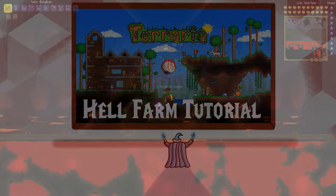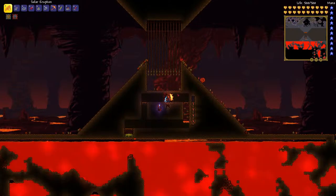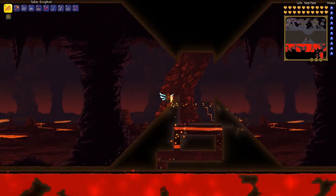Hello everyone, welcome to another Terraria tutorial video. In this video I will show you how to build a hell farm. First thing you need to know about farming hell is that enemies are not affected by lava, so you need to find another way to kill them. In this video I will be using spear traps. So let's get to it.